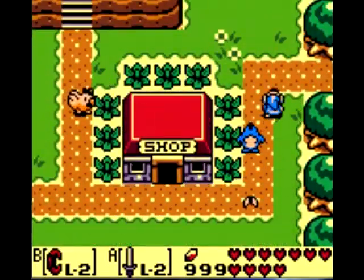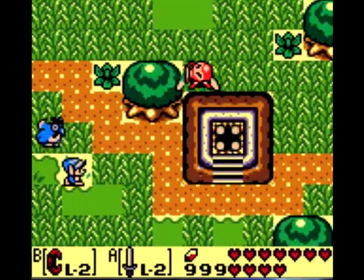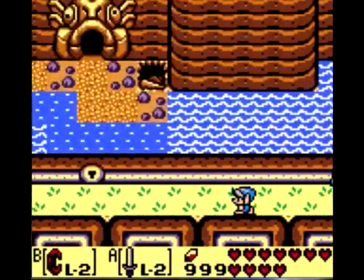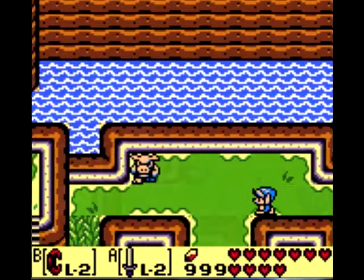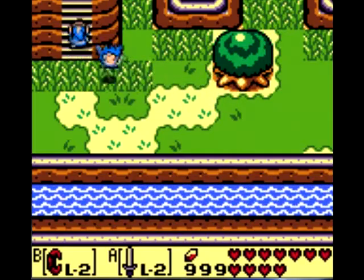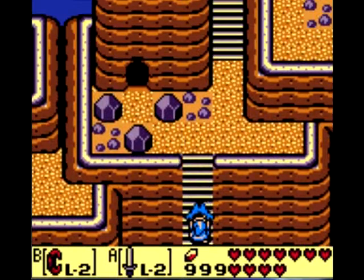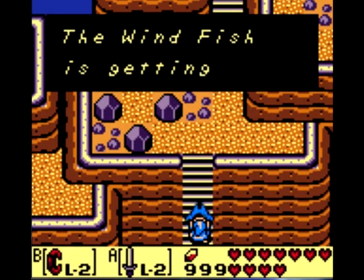So now you can hover over really large gaps — not off screen though unfortunately, you have to always remain on screen, which can be a bit of a pain. But that's all you need now to get the key for the next dungeon. I'm going to go up there now, I'm going to head towards Tal Tal Mountains, which is the next area. The owl says: 'Your path is not easy but you are almost there. Go east — the Wind Fish is getting restless.'